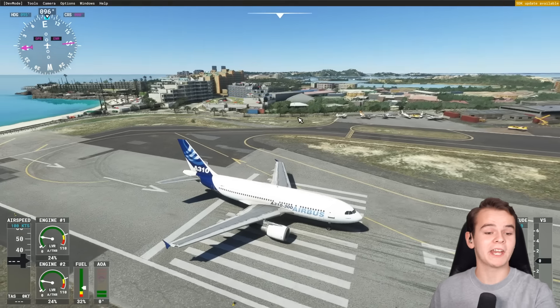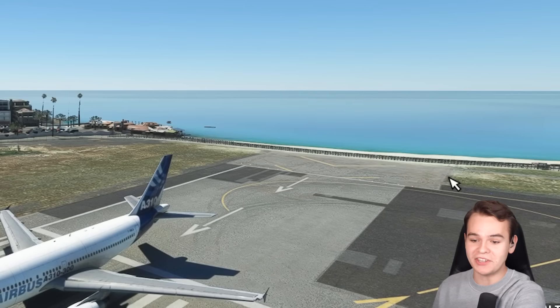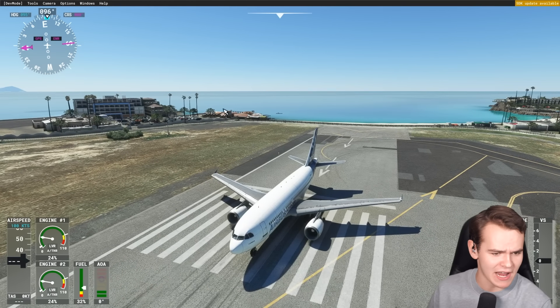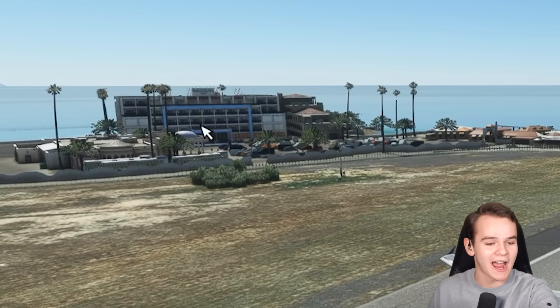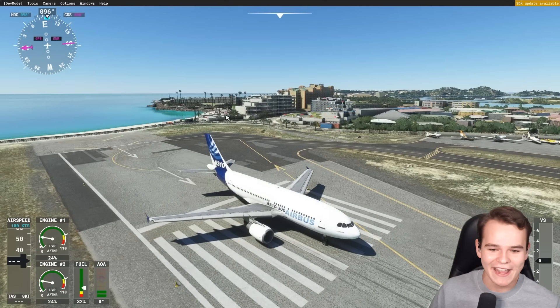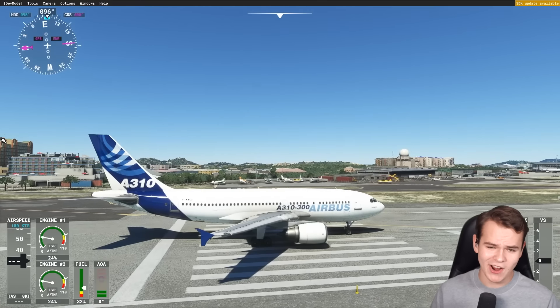Here we are spawned in. We are right now at Princess Juliana Airport. The famous Maho Beach is to be seen right here. This is cool because three weeks ago I visited this place in real life — I stayed at this Morgan resort. This is one of the new airports that's been added to the flight simulator. I remember — this is super realistic.